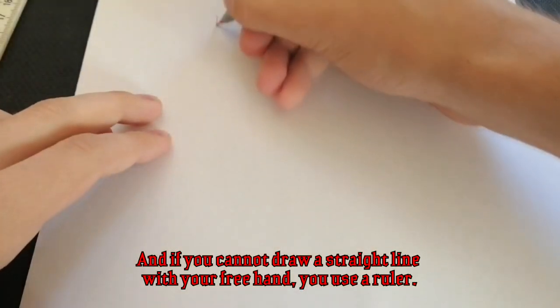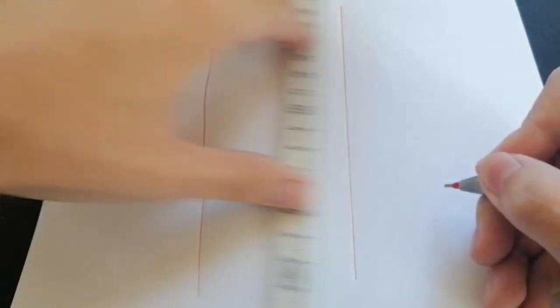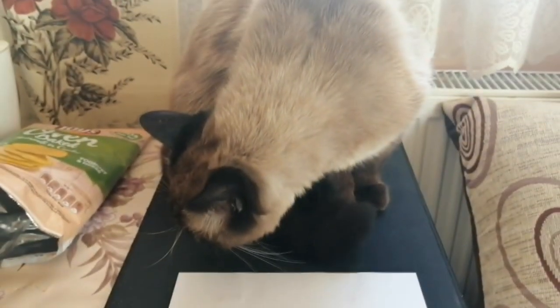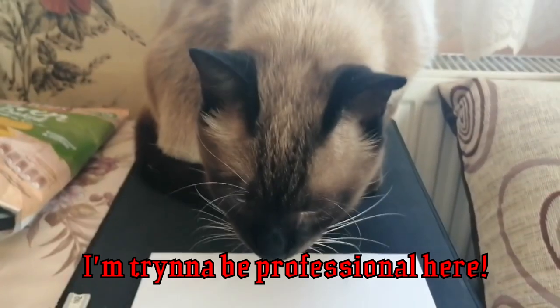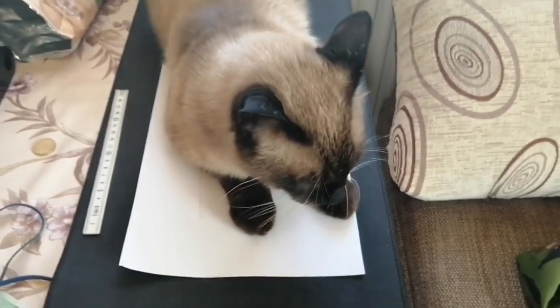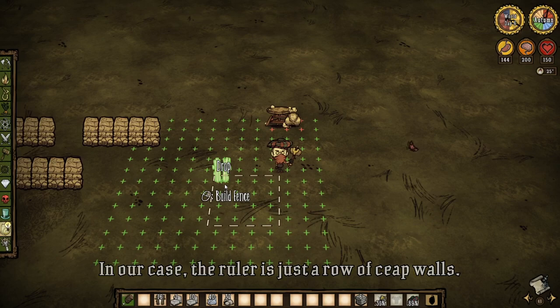If you cannot draw a line using your free hand, you use a ruler. In our case, the ruler is just a row of cheap walls.